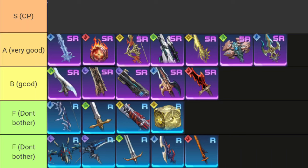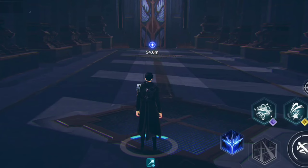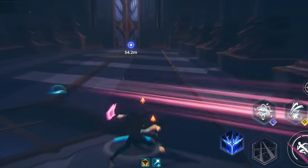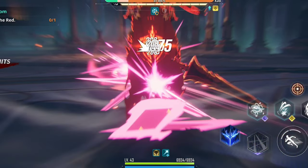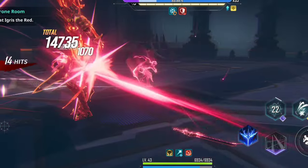Now moving on to SSR weapons — all these weapons have great attack range, great attack speed, and higher stats compared to SR weapons, each with unique skills. Starting with the Demonic Plum Flower Sword, also called the Motivated Jingu — it's a katana with wide attack range and normal attack speed. It can easily clear waves of enemies and its passives are both crit rate and crit damage, so landing a critical hit is very easy.